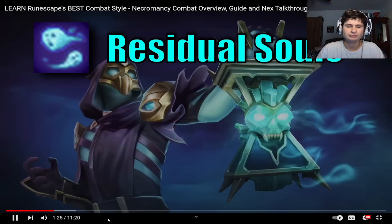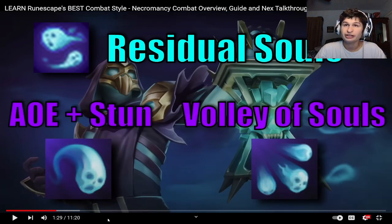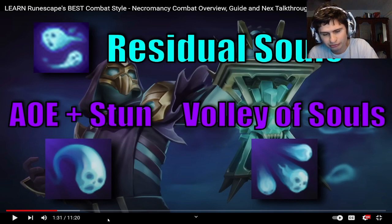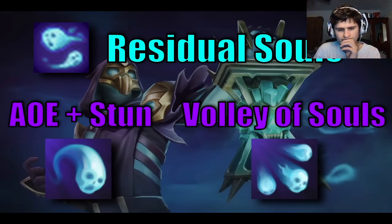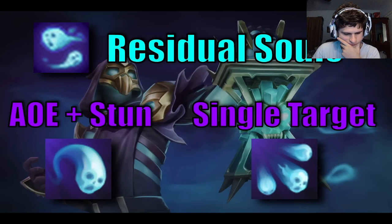Two ways to spend Residual Souls: SoulStrike and Volley of Souls. SoulStrike is an AoE which also stuns — use it when you need a stun or for AoE damage, using a single soul per cast. Volley of Souls requires at least two residual souls but is best cast when you have three. It fires all souls at a single target. These abilities do the same damage per soul, but using Volley at three stacks uses the fewest GCDs for that damage.